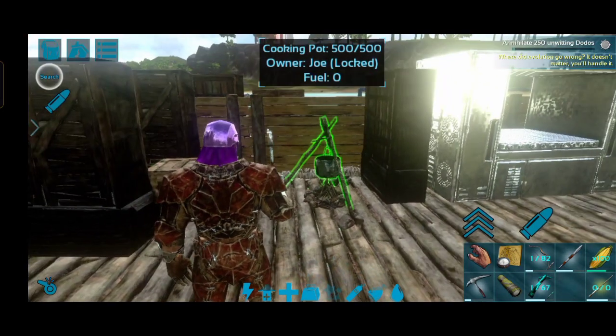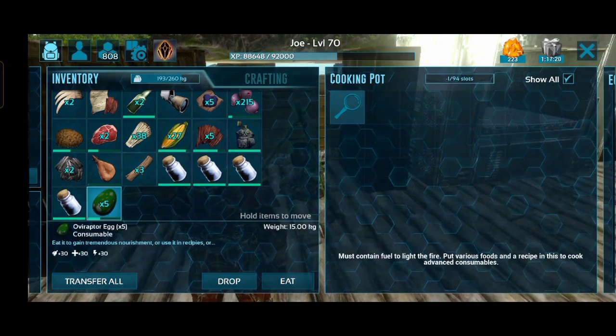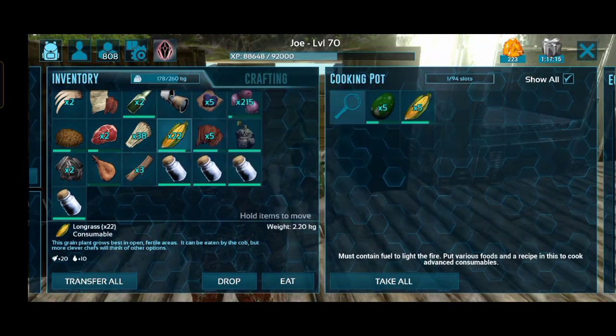Hello guys, welcome back to another video. Now we are going to make a rapture egg. We are going to make a Megalosaurus time. I want to make a long grass one.